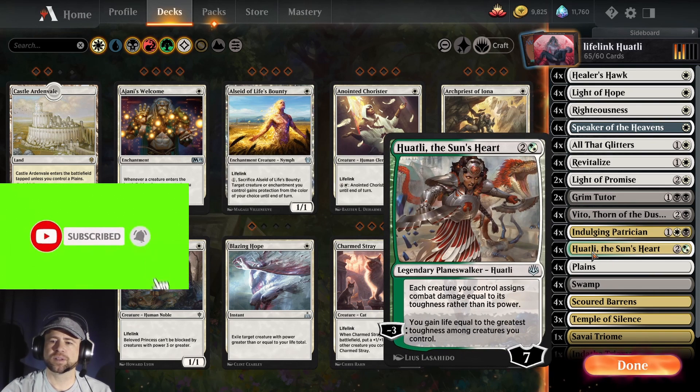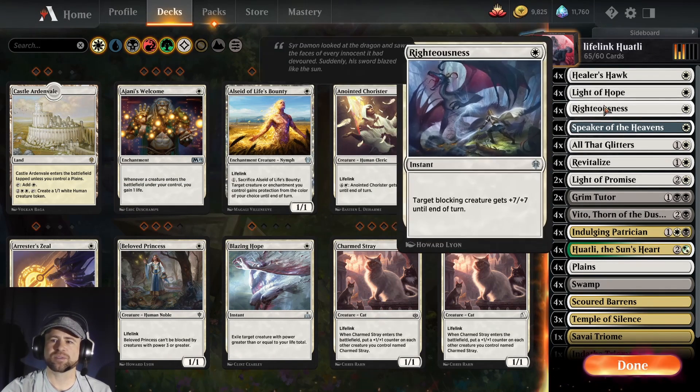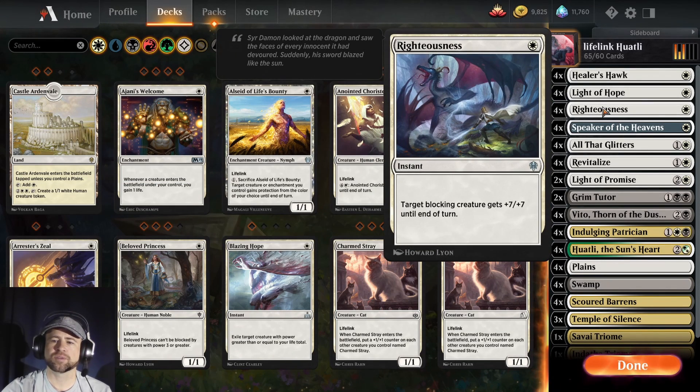That's all the creatures. Whatley flips them around so we're dealing more damage than normal. Vito has a big butt, kind of, and we have Righteousness which gives plus seven plus seven when we're blocking — that's great because if we have a Vito out and the Healer's Hawk, we throw Righteousness on it as a blocker, we gain eight life and we're dealing eight damage at the same time, and we don't lose our creature.